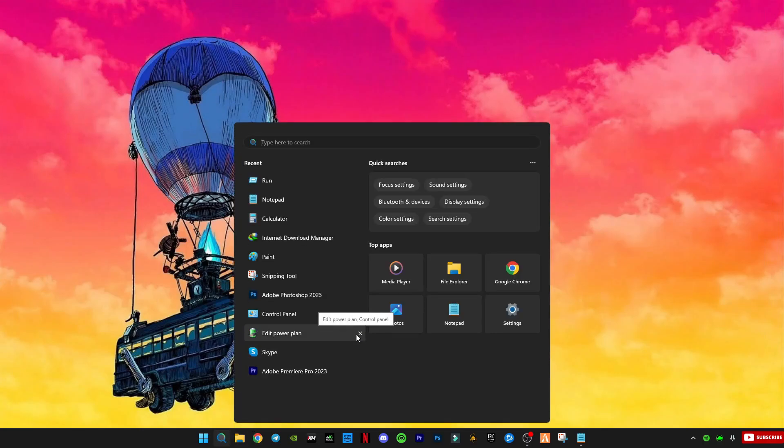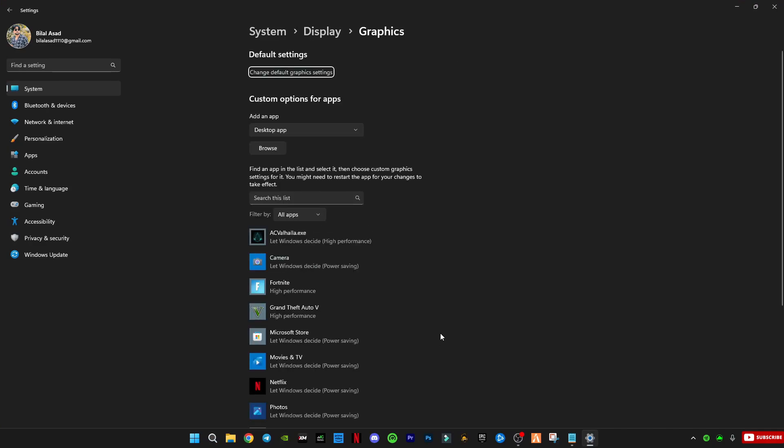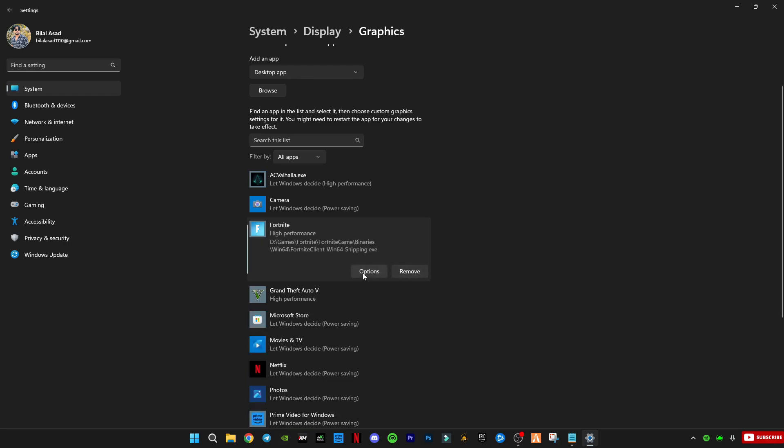After that, go to Windows Graphics Settings, select any game you want to play, like GTA 5 or FiveM, and set it to High Performance. This makes sure your graphics card is used fully when gaming.